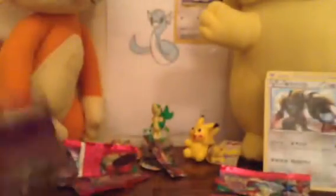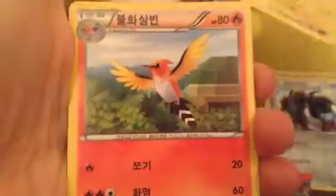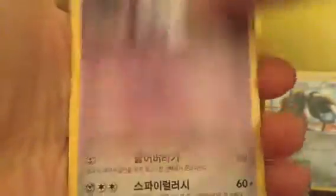Three holos — pretty cool. I really hope we get an EX. We get Heliolisk, Fletchinder, Litwick, I'm not sure, and a Robo Substitute I think. Two more packs to go.